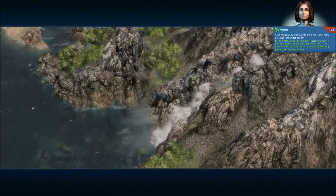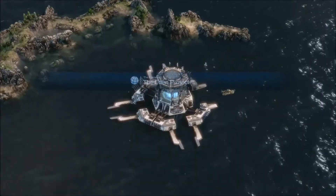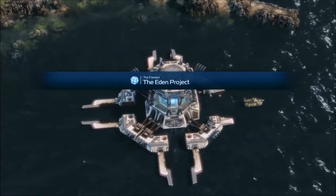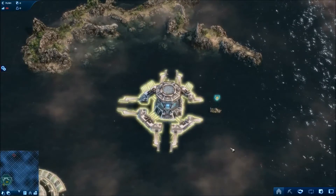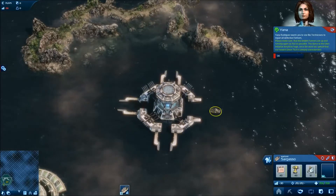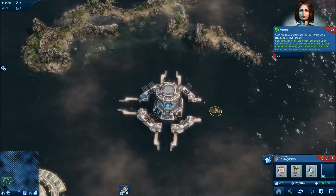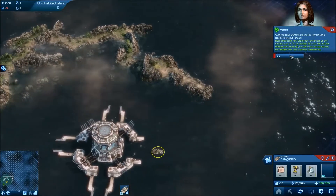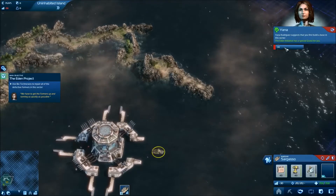Look at this, there's nothing here but trees and a waterfall, and a whole bunch of small crappy islands. What do I want to do with these things? There's something flashing around here. Please make sure that the broken formers are up and running again as fast as possible. The damage to the Eden Initiative would be huge if word spreads that our newest green tech is already overextended.